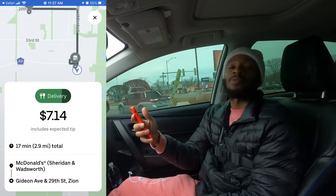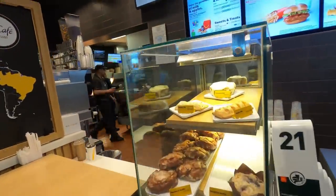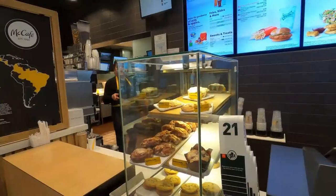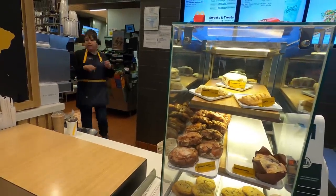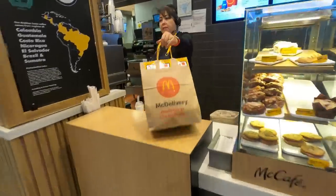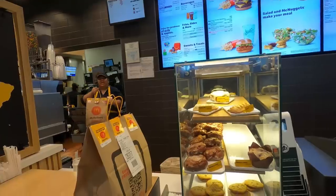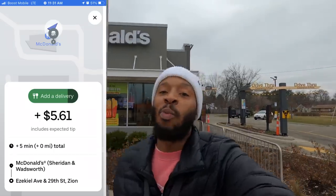Order number two — guess what we're about to do? Make it easy, baby. 2.9 miles for $7.14 — we're here to get this green. Let's go. And as I was in there I got another add-on — zero miles for $5.61. Of course we got to get that done.